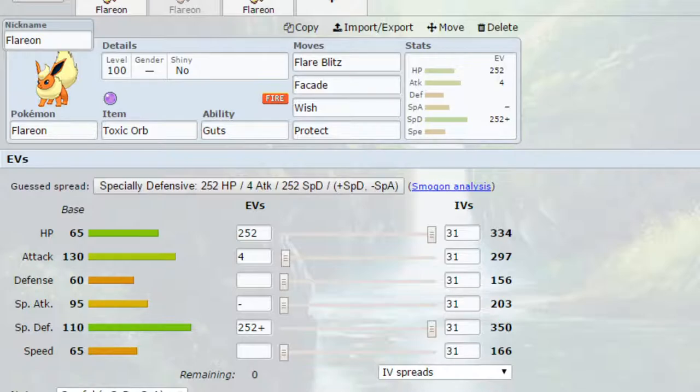For EVs, there are a couple of options. You can go specially defensive to be a little bulky and take some hits, or you could go max HP and max attack with an Adamant nature for a bigger attack stat — that's up to you. The trade-off with the Toxic Orb and Guts is that you will only be able to stay in for so many turns before the poison damage becomes dire, so do be cautious when running this set.